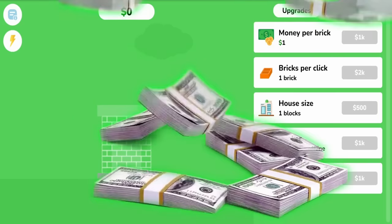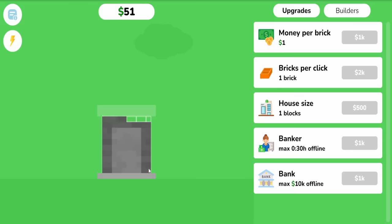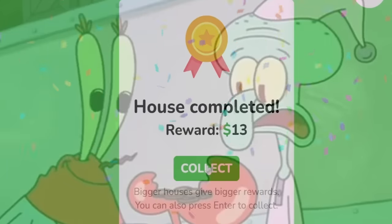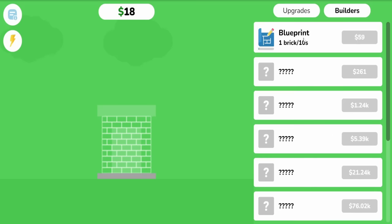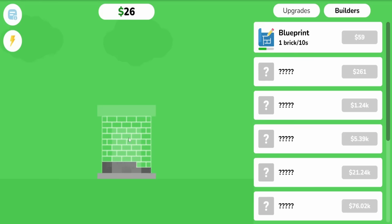Today we're going to be making huge stacks of money by building some houses, one singular brick at a time. But once the house is complete, we get some money — $13. And we can use that money to hire some builders. This will place one brick every 10 seconds. It looks like I'm going to be doing most of the work myself for a while.